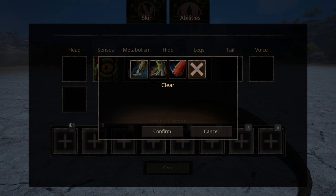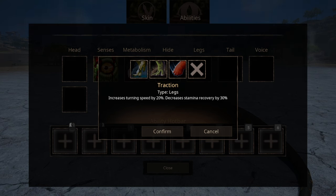The legs have three options. The first one being long distance runner, which decreases your stamina drain. The second one being strong legs, which makes you more knockback resistant and increases your bone break healing. The third option is traction, which increases your turning speed at the cost of stamina recovery.